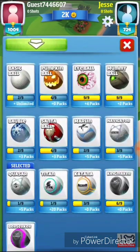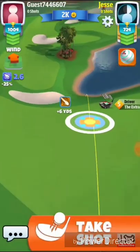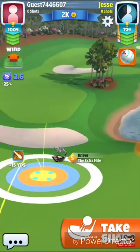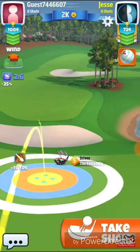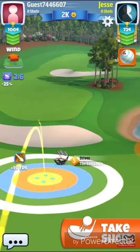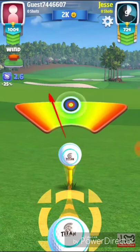I would definitely recommend bringing the titan ball and a second wood club with a lot of distance and curl. With the tailwind we're going to play this shot over the bunker. This is a slight downhill shot from the tee box, so make sure you adjust properly about a 10% addition of wind. Just make sure you don't overshoot this drive into the bunker or the rough.